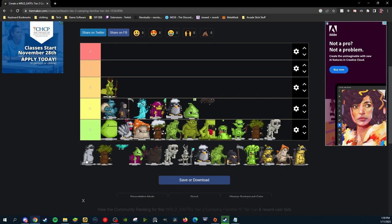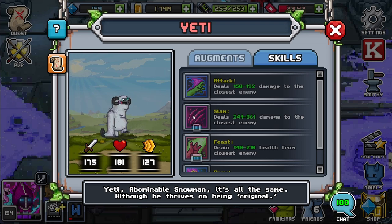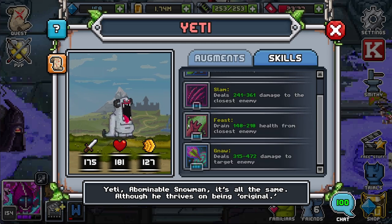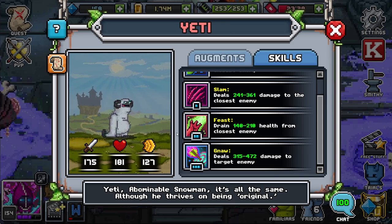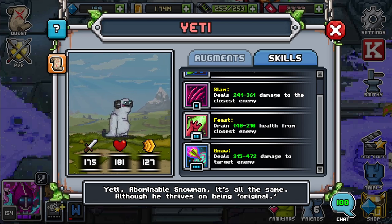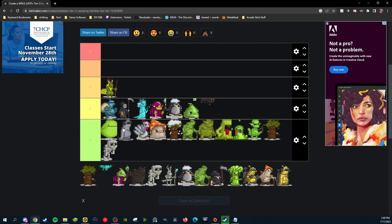Last normal familiar on the list is Yeti. Yeti has an attack closest at 0 SP, another attack closest at 1 SP doing a little more damage, a drain closest at 2 SP, and then target enemy. Target enemy would be nice if it was a 1 or 2 SP, and the drain would be nice if it was a 1 SP. Unfortunately, Yeti is extremely weak — I actually think they are worse than Blubber, so we're putting them right after Blubber in D tier.